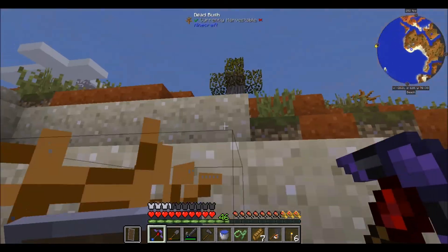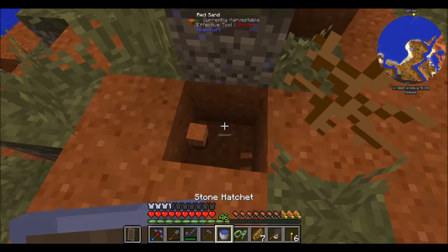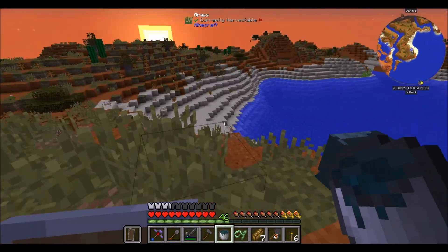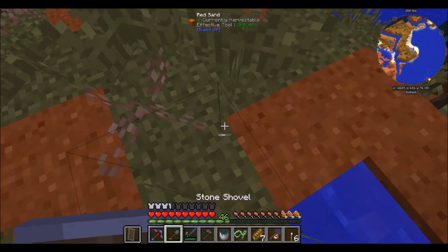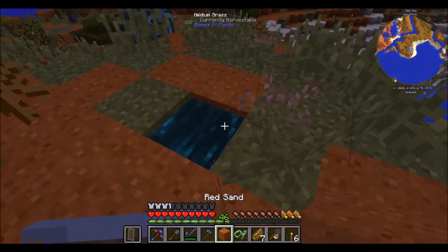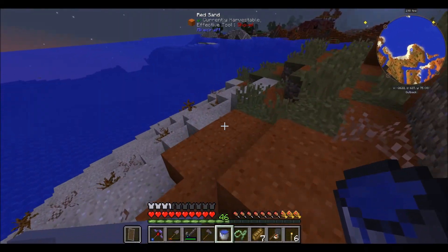I found two things over here: firstly, I thought this was enderium, but it's Resonant Ender — that's so close to enderium though. Things teleport with Resonant Ender, but there's something else over here which is an inventory pet dungeon.